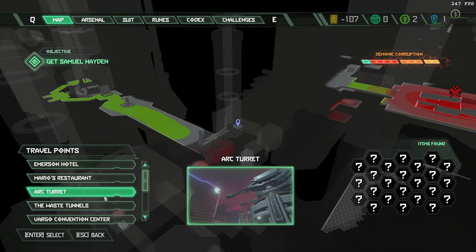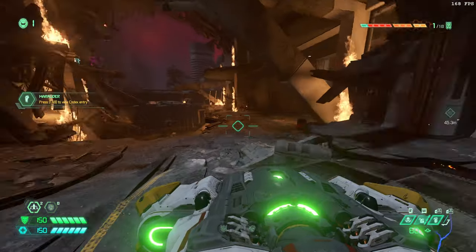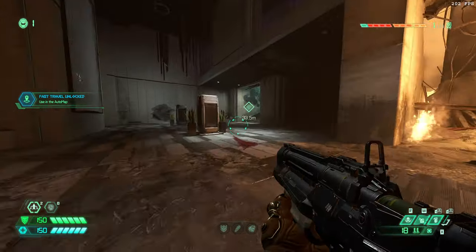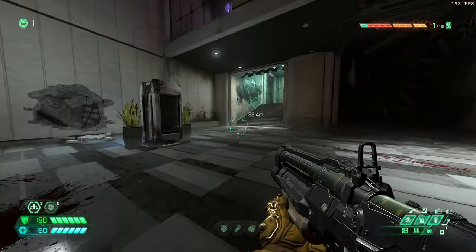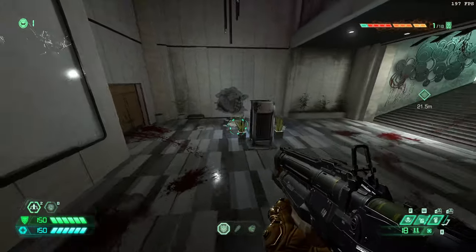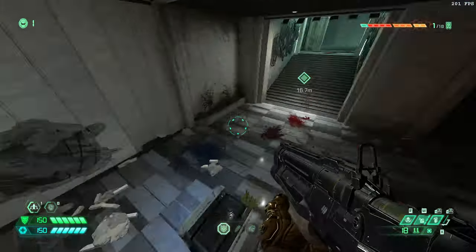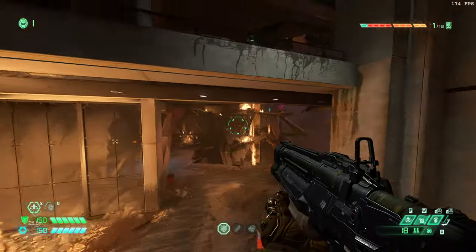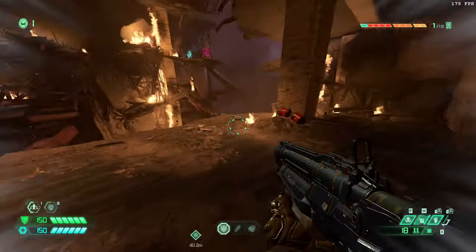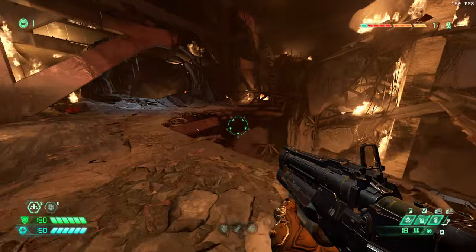What I've saved here — what I've avoided doing — is first, part of the demons that spawn here: the Mancubus, the soldiers at the start, and probably some other soldiers. But mostly the entire server section: the two Revenants that spawn in the server, the Hell Knight, and all the fodder. That takes maybe 40 seconds to a minute. I've saved that, which is good. And I've spent maybe 15 to 20 seconds doing the skips. So it's a pretty solid time save.